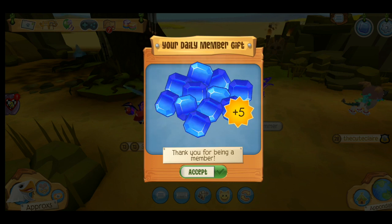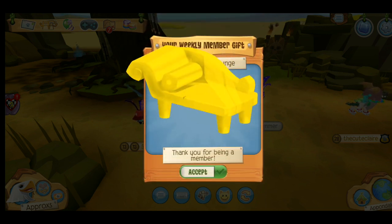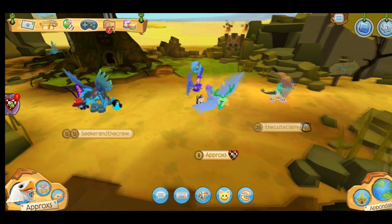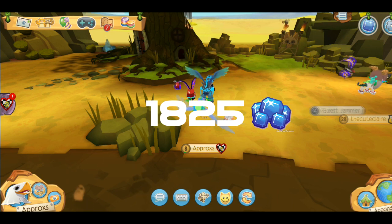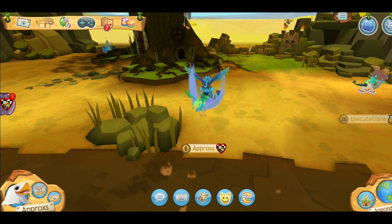Number one: if you're a member, you get access to daily member gifts and weekly member gifts. The daily member sapphires — five a day — means in one week you can get 35 sapphires. In one year, you get 365 multiplied by five, which is 1,825 sapphires. And it's not only the daily gifts — you also get one-time sapphire gifts when you renew your membership. For example, the one year membership gives you 6,000 and the monthly renewal gives you 500.